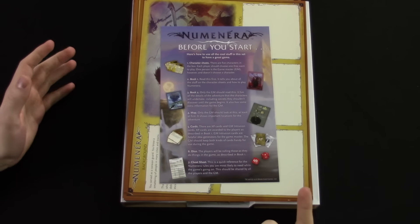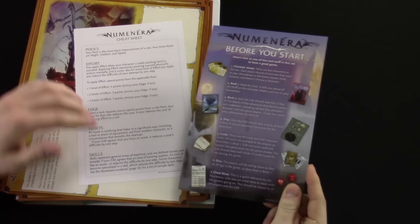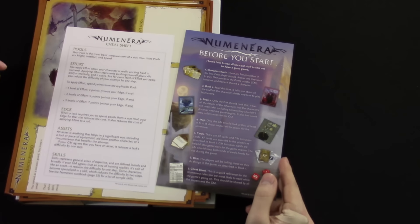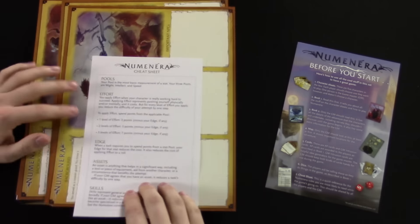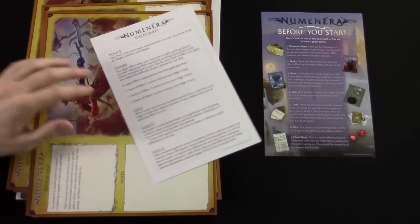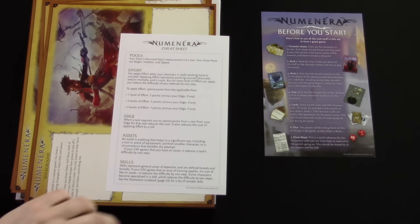There's still a D20 system, so it's not too different from Dungeons & Dragons. This cheat sheet goes over the basic overview of the different concepts — the pools, effort, and stuff like that. The pools are very different from D&D — you only have three pools: might, intellect, and speed.